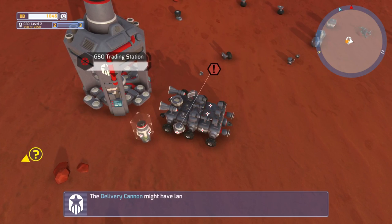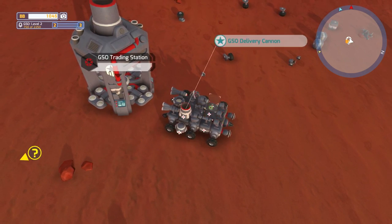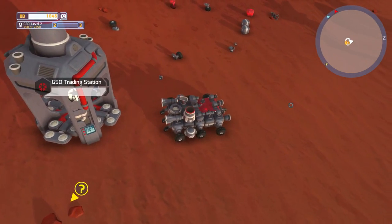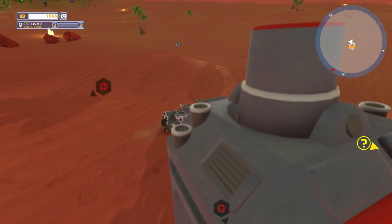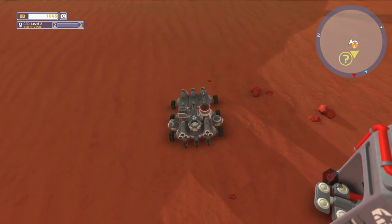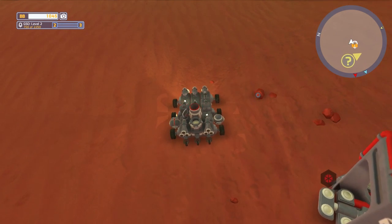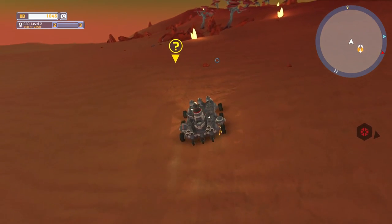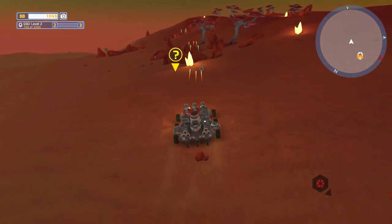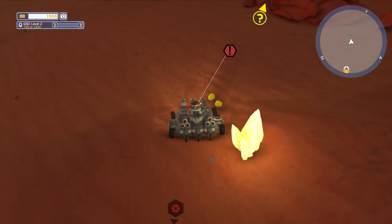Attach the delivery cannon to your tech. Now head this way. Hopefully I don't get into any fights because my tech's not really too well equipped right now.